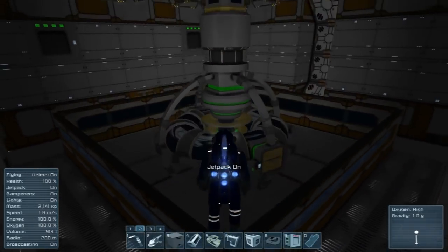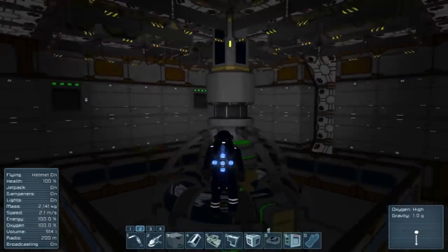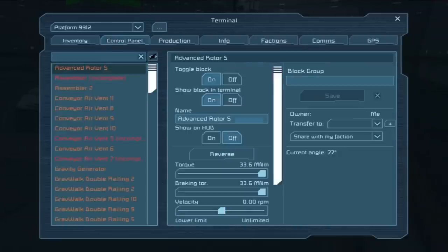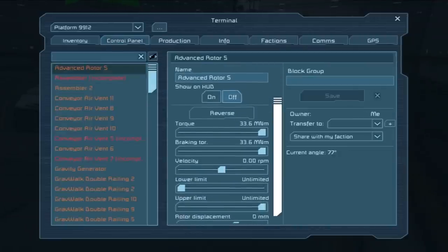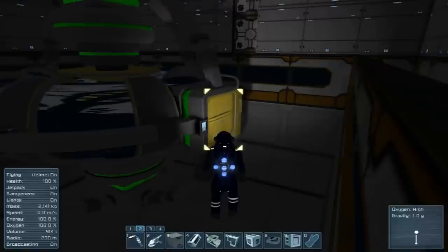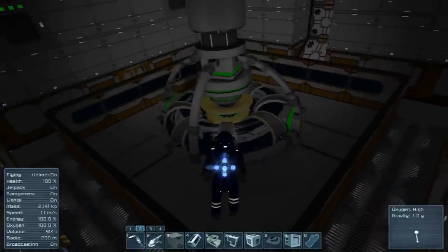I also have great news. Everyone in the comments from the last episode was, in fact, correct — the rotor was not on, which causes a problem when you're trying to make the thing spin. Let's try turning it on. Yay! Spinning reactor!